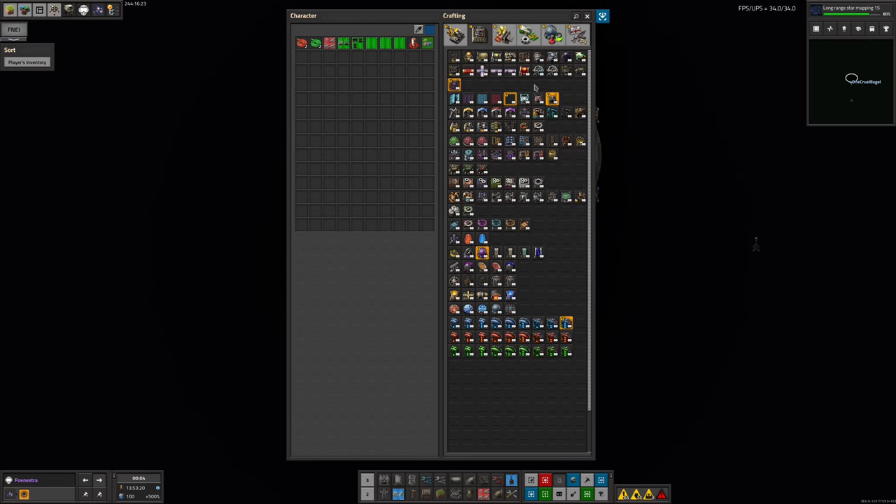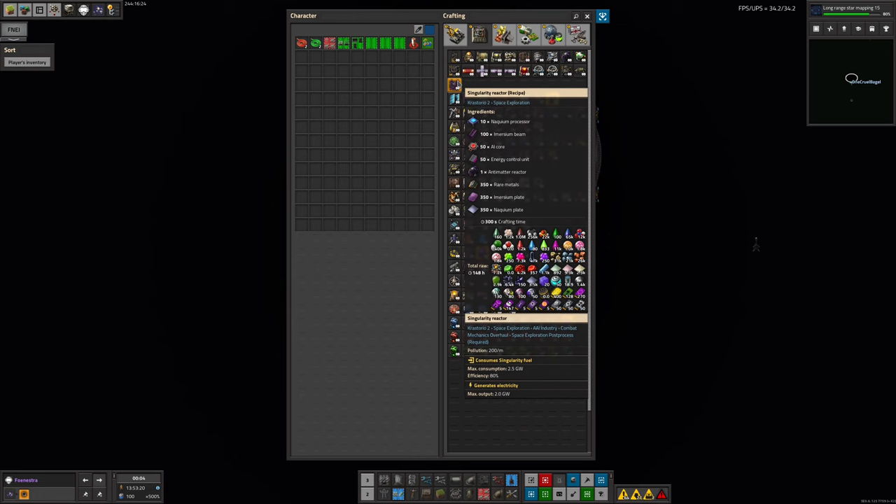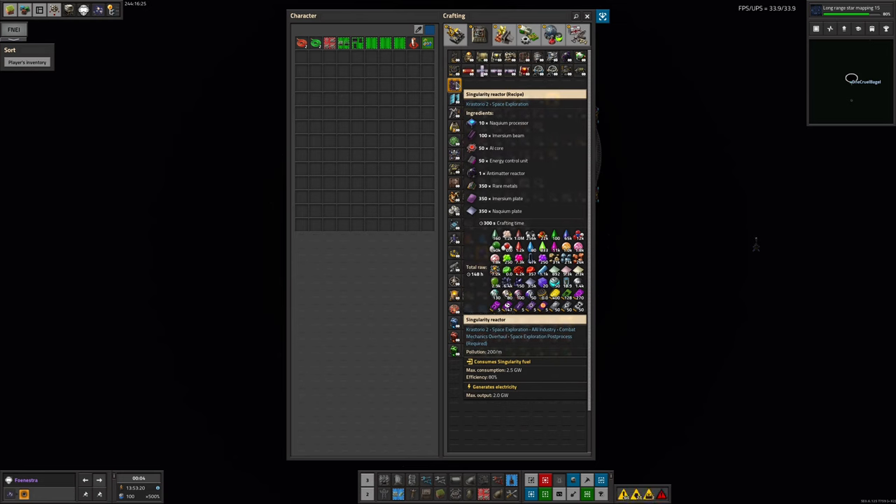The best answer we've found is something we've only just researched — the singularity reactor. We believe this uses matter cubes as a fuel cell, and these produce 2 gigawatts, so that means we'd only need five of them, and then maybe a sixth to power any other stuff scattered around as well. Putting in six singularity reactors doesn't seem too difficult. The downside is we're going to need to keep them fuelled, so we'll have to bring out lots and lots of matter cubes to keep them running.